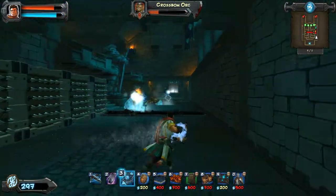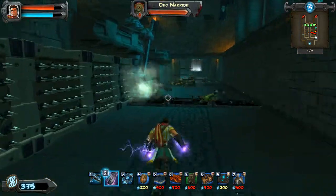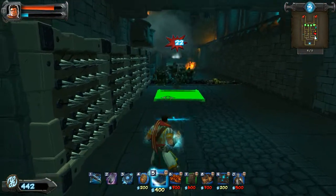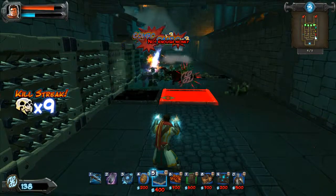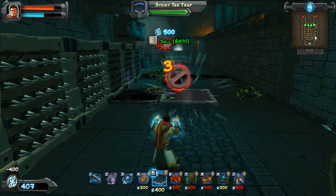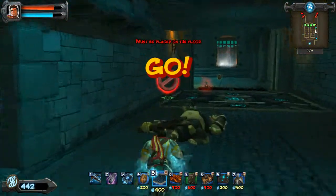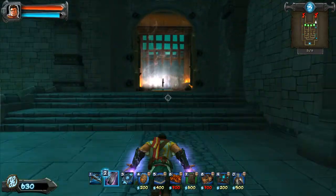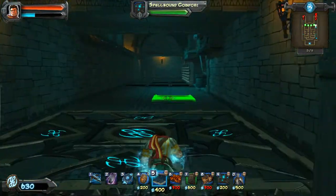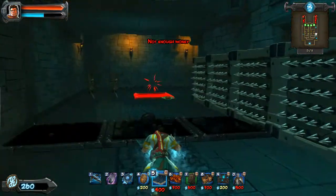Okay, ogres are down. Just gotta deal with these crossbow orcs. Another lightning cloud where it should be — look at those combos, feels good. Gonna lay down another layer of tar traps as well. This will help with more combos for the orcs that get through. I'm just gonna have rows and rows of archers soon. Prepare for archer spam.